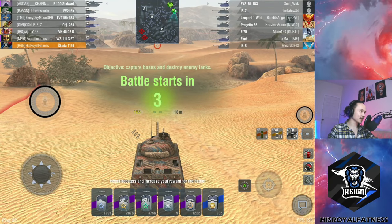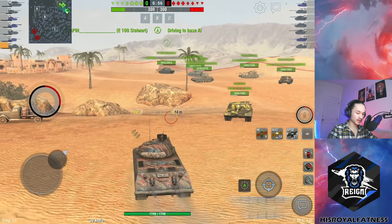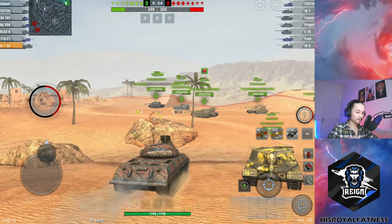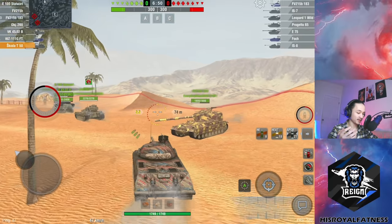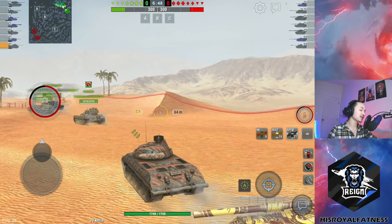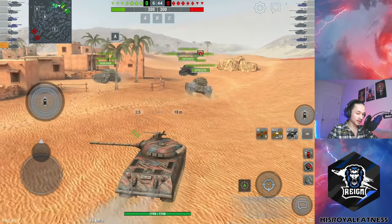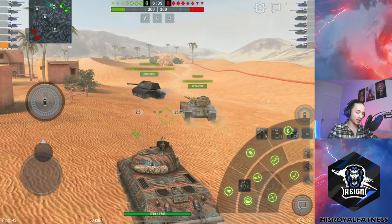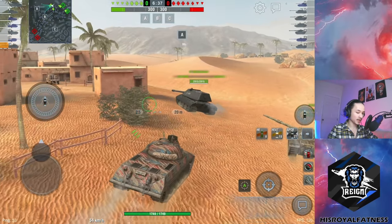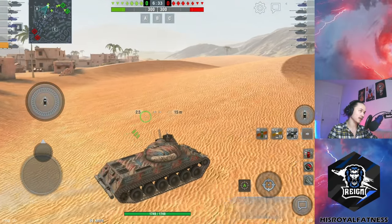Alright, first game — we are on Oasis Palms. This is my favorite map in the game, and looking at the lineup, there's only one medium on my team. Unfortunately the enemy team outnumber us in tier 10 meds — they have a Leopard and Progetto, and I'm just out here in a Škoda T50, so I have absolutely no chance of winning that engagement. Judging by how our team is playing, we're going to be heading towards the A side, and I want to work with my team around the A cap.